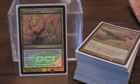Some of the gold removal cards that are really strong: Pernicious Deed. This one's pretty incredible. It'll destroy all artifacts, creatures, and enchantments with converted mana costs less than what you pay to pop it. It doesn't touch Planeswalkers, but it's pretty decent in this deck.